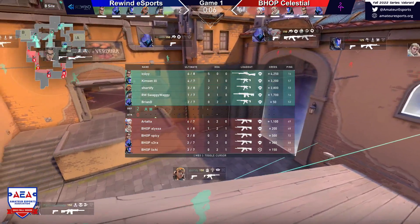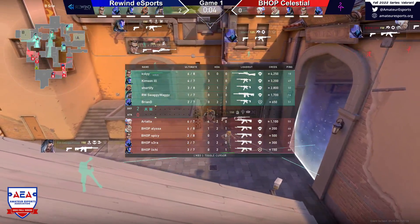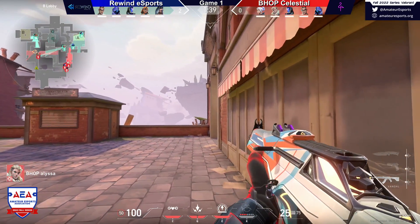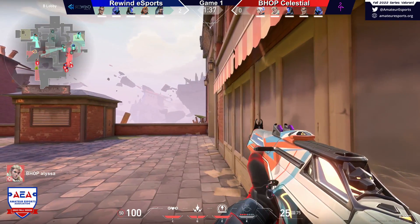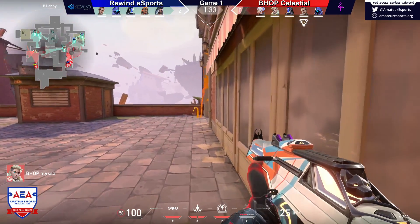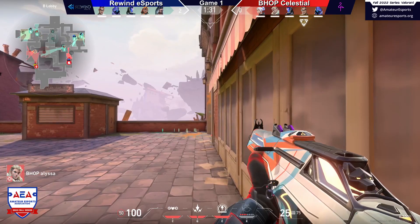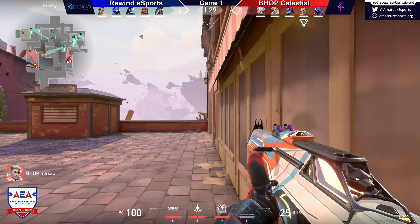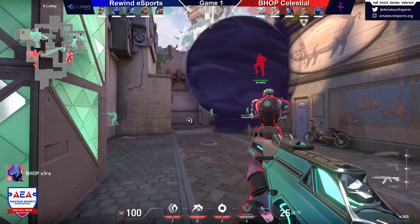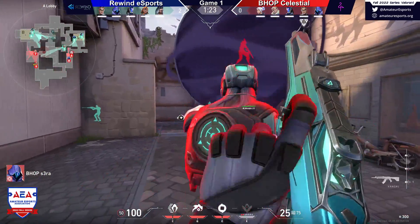The one thing I'm surprised about is the Chamber. Quite often you'll see Chamber on their bonus round or first round just use their Deagle. But instead it looks like he went with the Marshall, and now he will have enough to get an op next round, but it is going to be a little slower. Look at how much the pace is slowed down here — this default from Bhop, they're just seeing who's going to push, who's going to make an aggressive play, and kind of go from there.